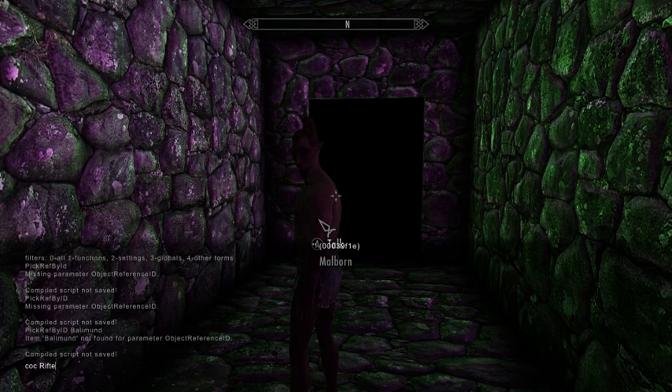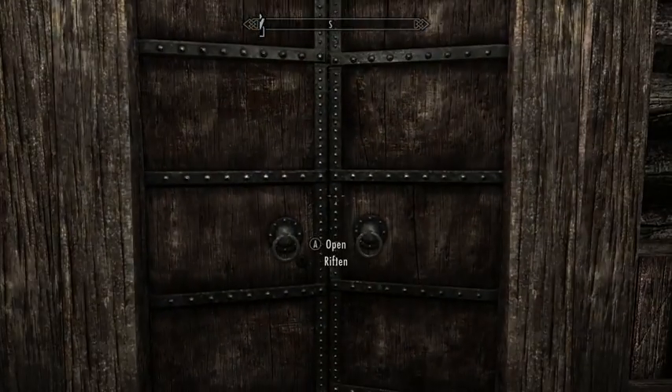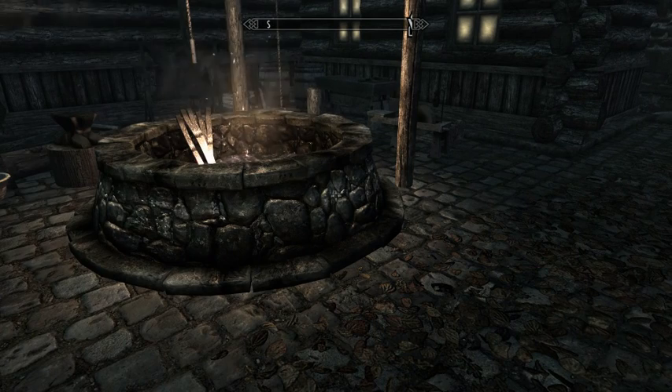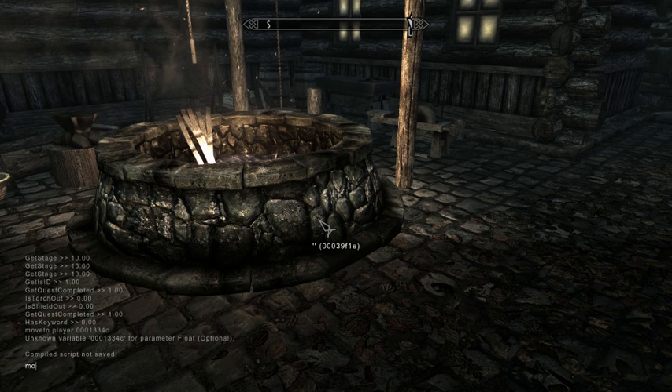Let's head back and teleport myself back into the real world. I'm not actually absolutely sure that this stuff is going to work. It looks like it does, and Jizargo has just been waiting for me. Let's head back out to the forge and see if I can summon Balamond here. That didn't work.